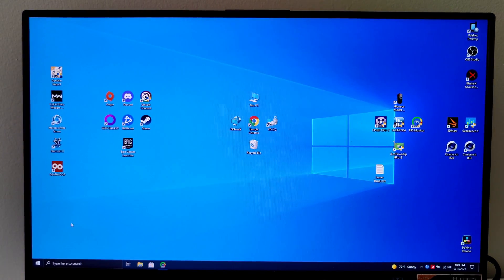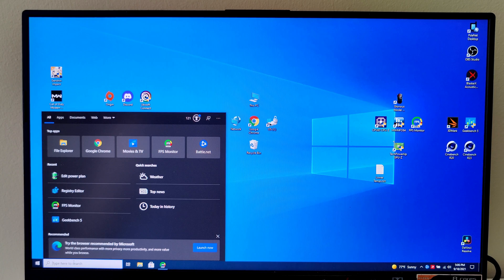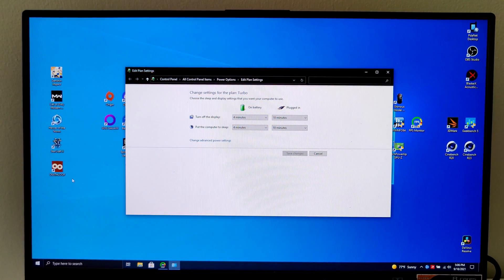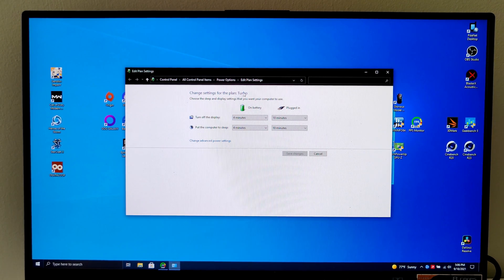Now what you're gonna want to do is just type in 'edit power' and it'll probably pop up with Edit Power Plan. Make sure you are on the plan you want.